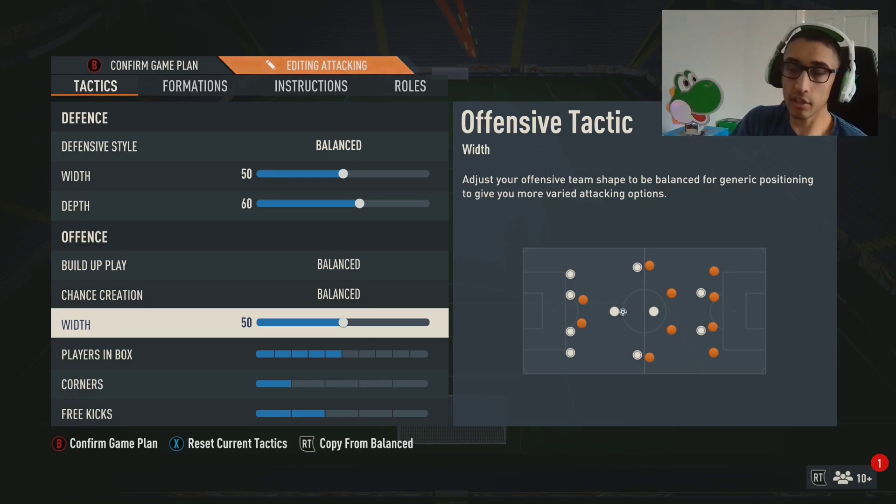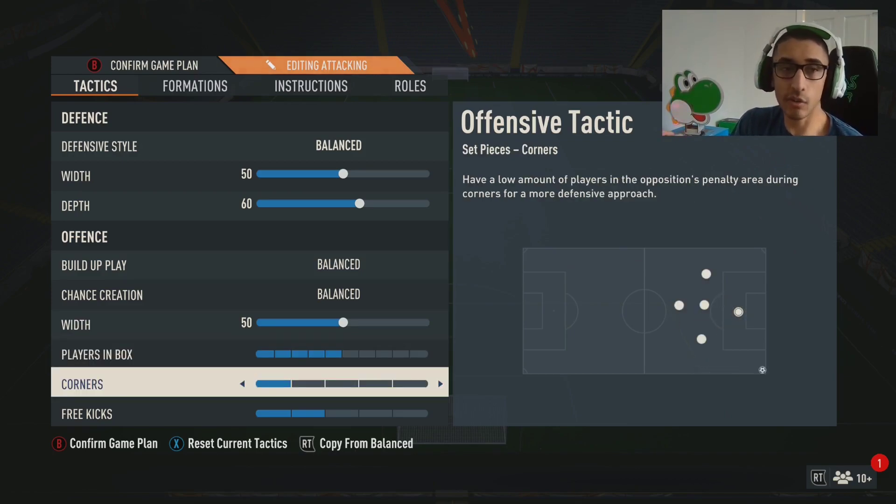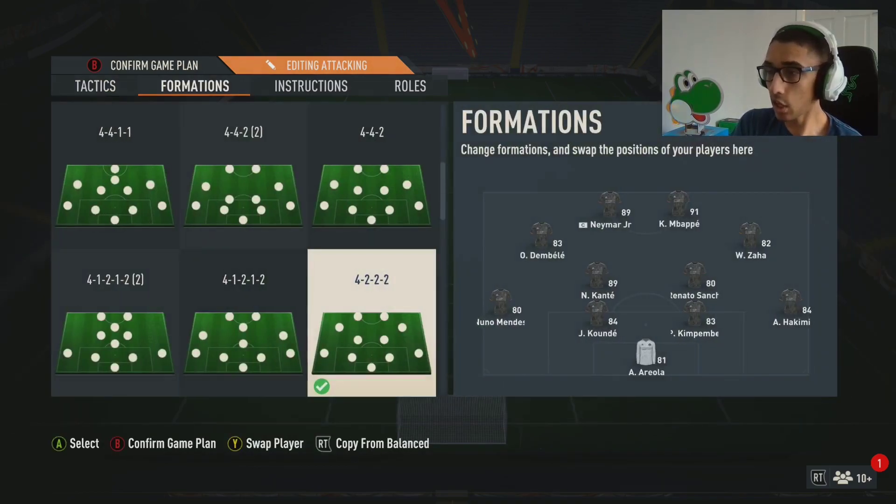Players in the box is set to 5. For corners, I put it on 1 so I don't get countered off set pieces. For free kicks I put it on 2 — you still don't get countered but you have an extra person in the box to create opportunities.